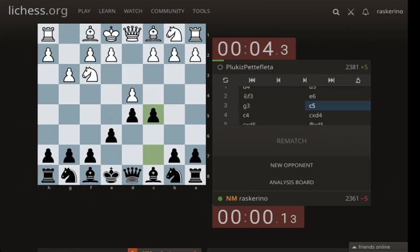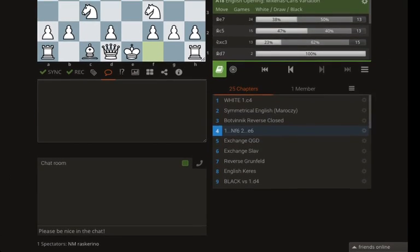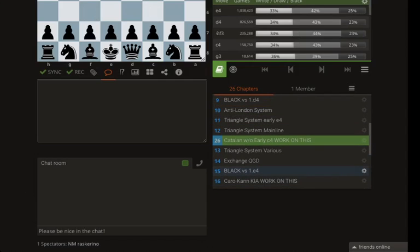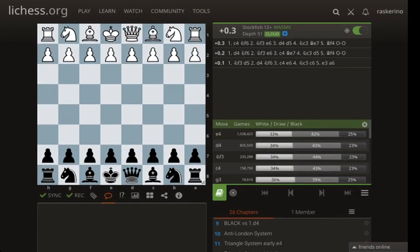We need something to do against Catalans without an early c4. So I'm going to make a chapter: Catalan without early c4 — work on this. This is for black, where someone plays d4, knight f3, g3, bishop g2. I have no line whatsoever there. It kind of sucks to commit to both e6 and c6, because c5 is my break. So that's a problem line — definitely needs to be fixed up in the repertoire.